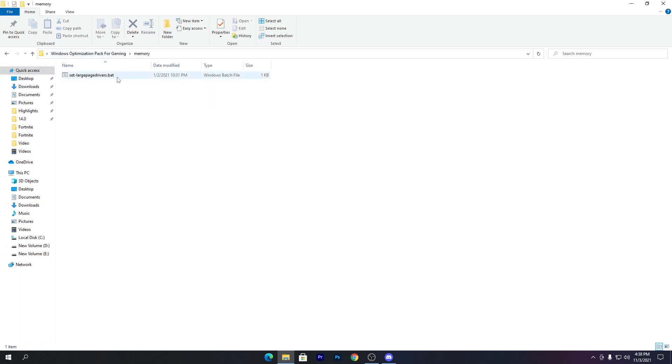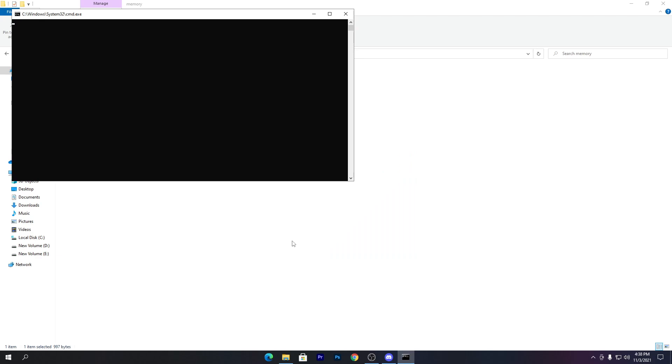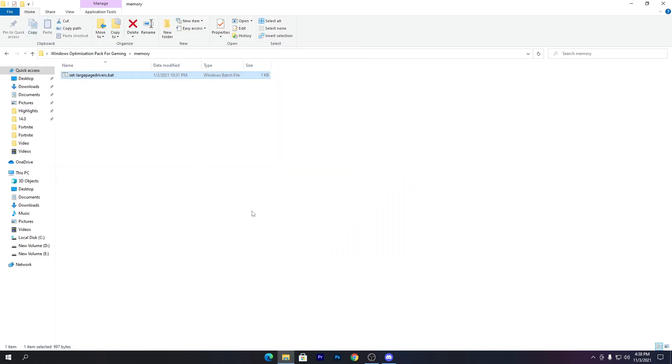Go back to the main directory of the boost pack. The next file is for your memory — it will optimize your RAM. If you have low RAM, this will help boost your PC's performance while gaming or doing daily tasks. The file is called 'set large page driver.bat'. Make sure to run it as administrator, otherwise it will not work. Press any key from your keyboard and you're done.